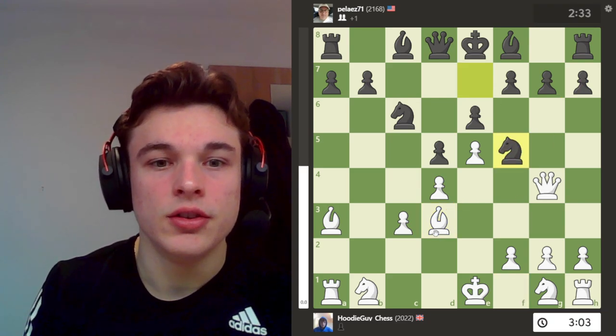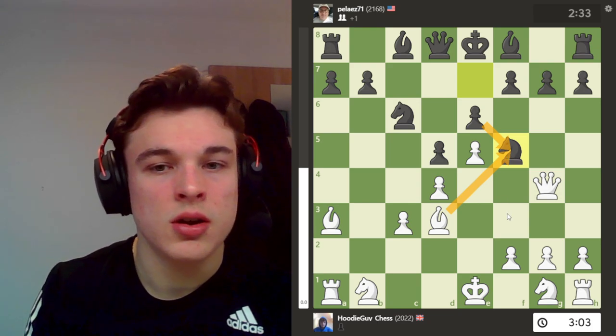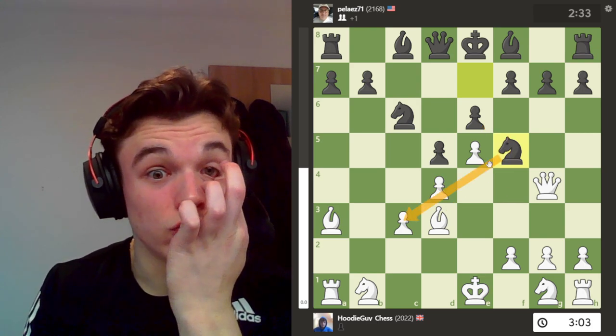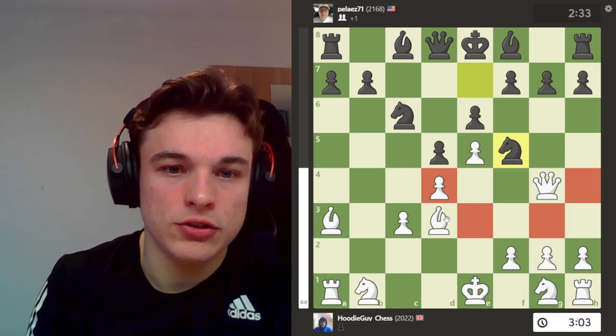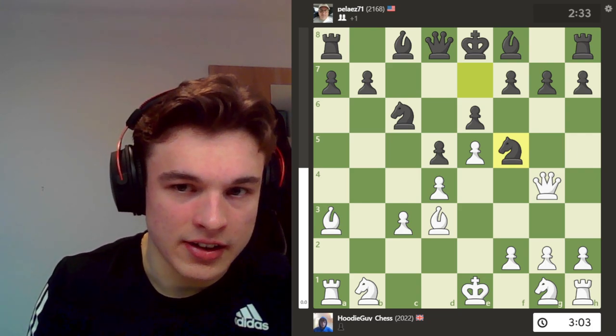Knight F5 is played. I could take it and damage the structure, but I can also do that at any time because the knight isn't really going anywhere and isn't really threatening anything — it's just kind of blocking the diagonal, that's its job. So I can cut it down at any time.